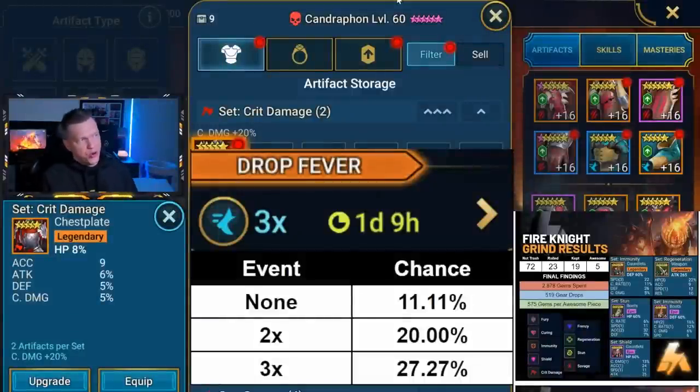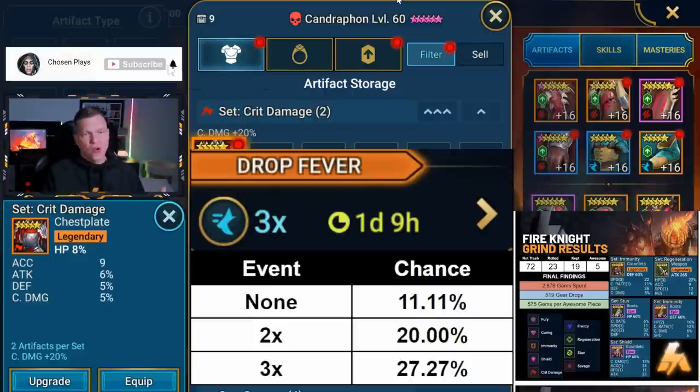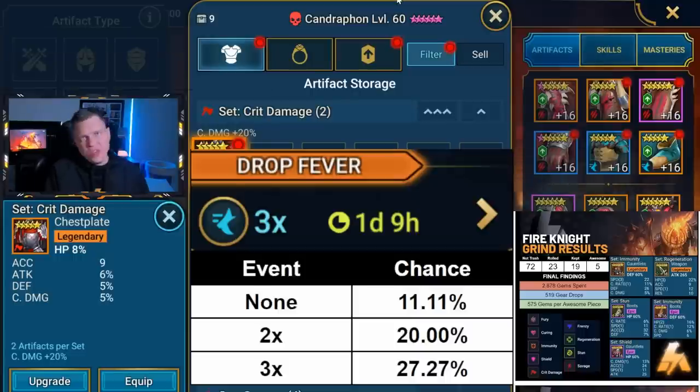The first thing to understand — and I've talked about this in videos before — is that in these drop fever events, it's very important to understand what the drop rates actually are. It says 2x or 3x, but the way this works is that for normal rates, there are nine sets that can drop, so your odds of getting a specific set — in this case, the Savage set — would be 1 over 9, giving you about an 11% chance. In a 2x, it goes from 1 over 9 to 2 over 10, which is exactly 20%. Then for the 3x, it goes to 3 over 11, which means a 27% chance for Savage during this event.